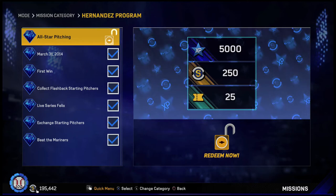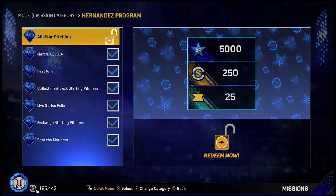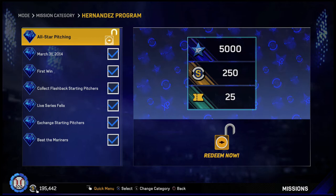What's up? Bringing you that MLB The Show 17. We just completed the All-Star program for Felix Hernandez. The last thing we got was the All-Star pitching, probably what most of you guys are going to get last. For this, we get 5,000 XP, 250 stubs, and 25 tickets. Let's redeem this and then head on to the program.